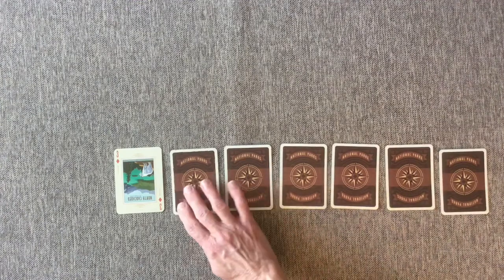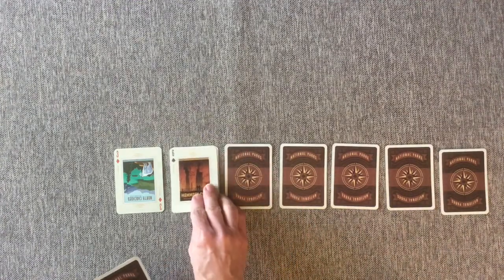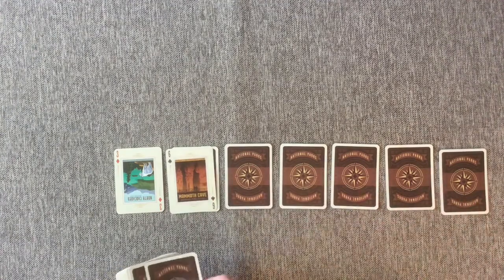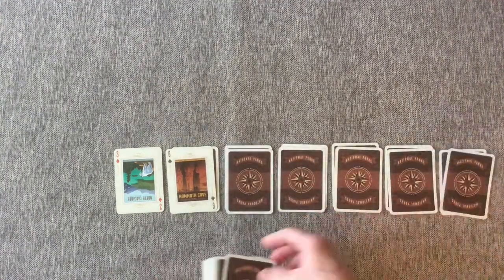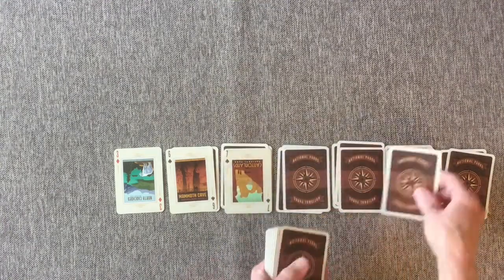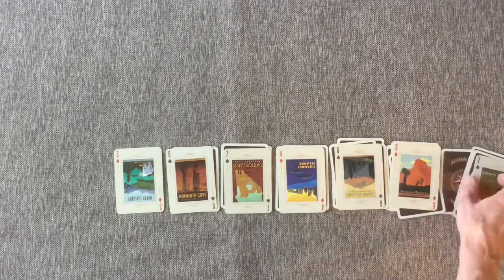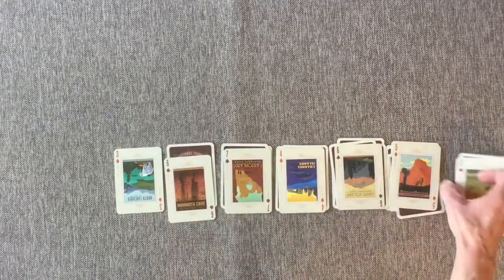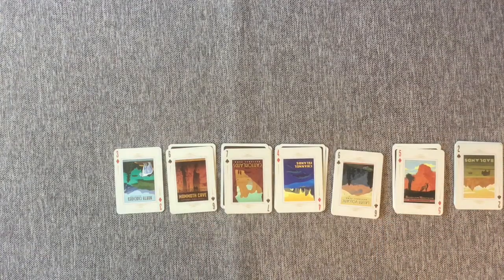You continue with another card face up, but this time on top of the second pile, and then you put a card face down on each of the remaining piles. Basically, what you're looking for is cards of opposite colors and cards that are one up from each other.